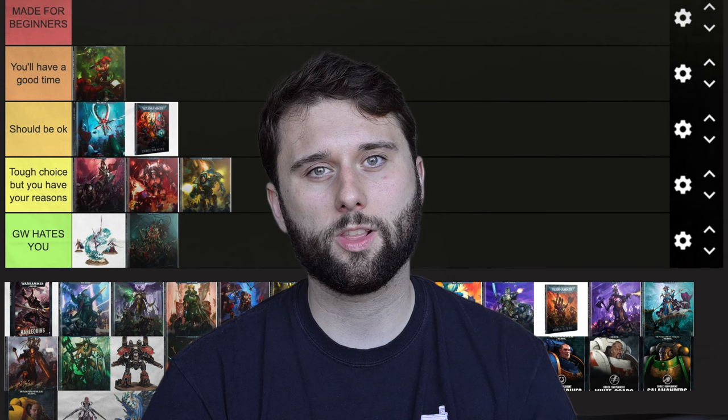Next we have Dark Angels, and this might be a bit of a surprise, but I'm putting Dark Angels in 'Made for Beginners' — higher than any of the other Space Marines. They're in a really cool spot right now. You have a bunch of new Deathwing Terminators and the Deathwing Knights, which look amazing. You also have your Primarch — I wouldn't buy him first thing, but when you're ready to paint him he's available. If you're looking for a Divergent chapter, I think Dark Angels are the most interesting Divergent chapter right now.